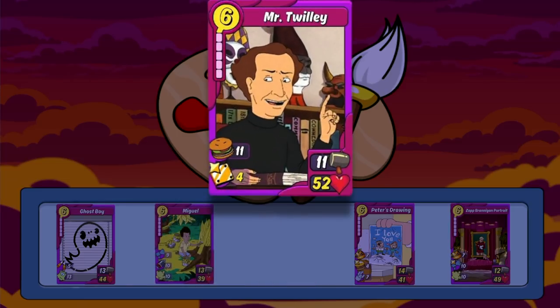The third new item is Mr. Twilly from King of the Hill, and it's just great. Its 52 HP makes it an ideal candidate to run defensively, and its attack is still high enough to run on offense too. It has some fantastic skills — the 11 heal isn't bound to any show or trait and can go to any card, which is brilliant. The shield all unfortunately is tied only to artistic cards, but it's still a nice perk to have, especially if you're running an art deck.